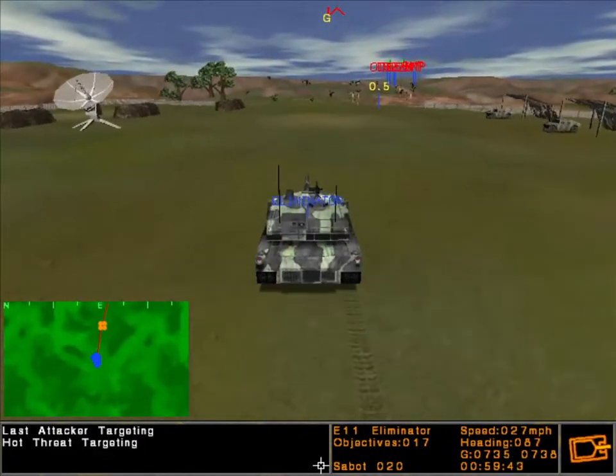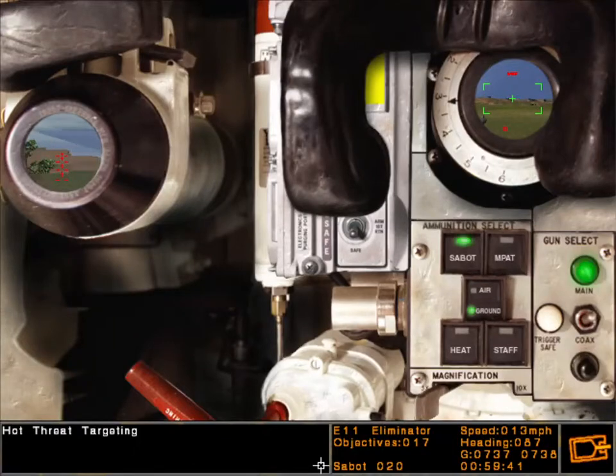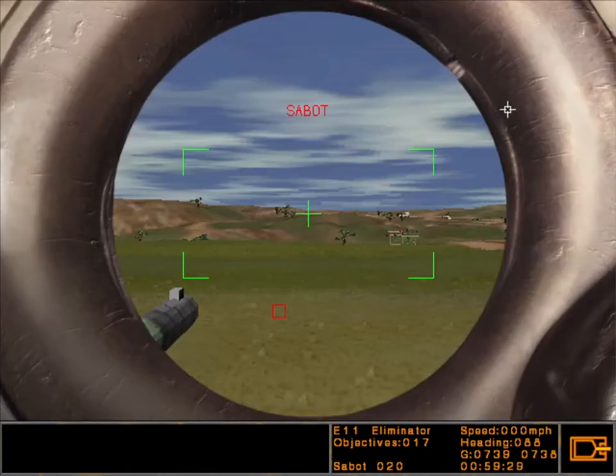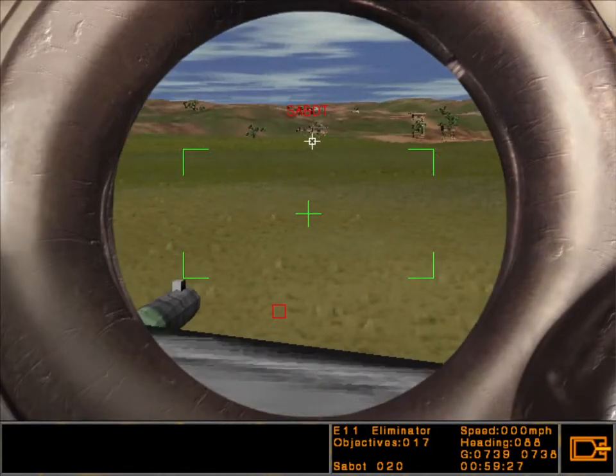Press the F2 key to get in the gunner's station. The gunner's primary sight, or GPS, is located upper right on the gunner's console. Activate the GPS by right-clicking on it with the mouse or by pressing the F3 key.